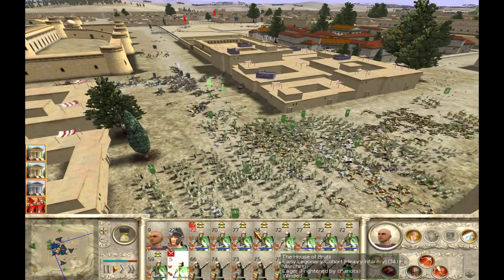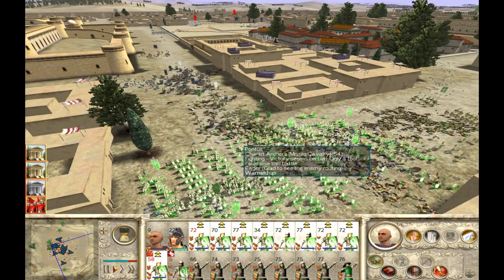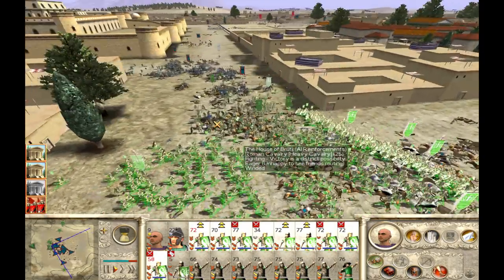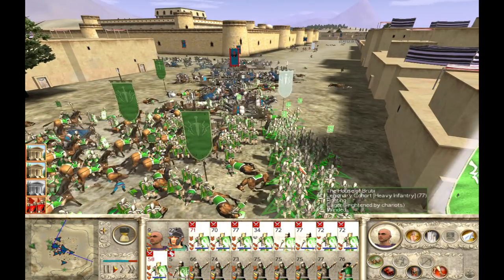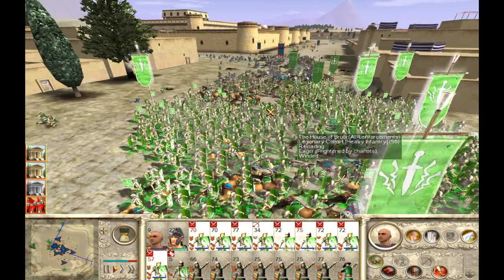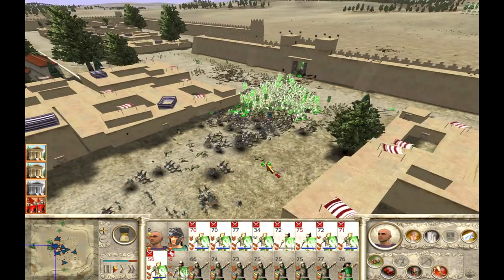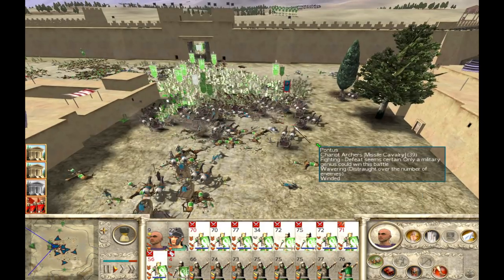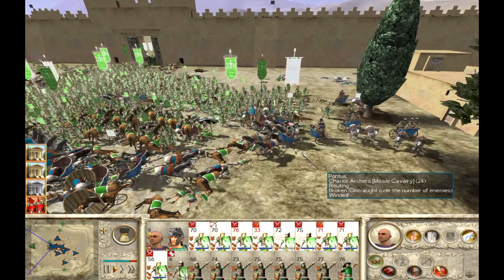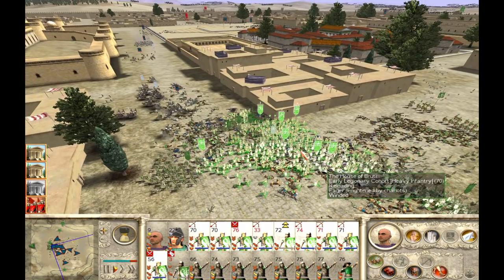The third major method is to swarm them with your troops. Chariots are strongest when moving fast — they have a really high charge bonus and pretty good attack. So if you can trap them in a mass of troops and get them to stop running, they're going to be pretty easy to take down. Tell all your infantry to swarm them; they'll get some kills right away. But once the chariots stop moving, they're pretty much worthless and your infantry can start hacking away at them with swords or spears and take them down.